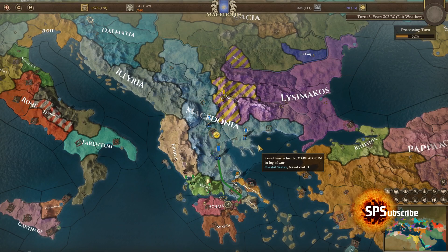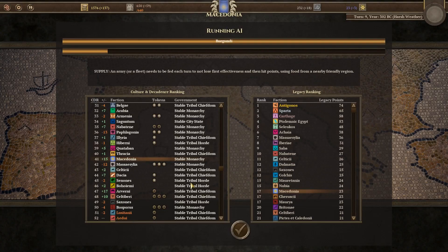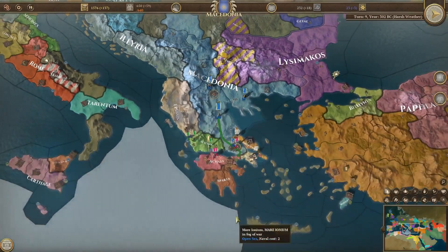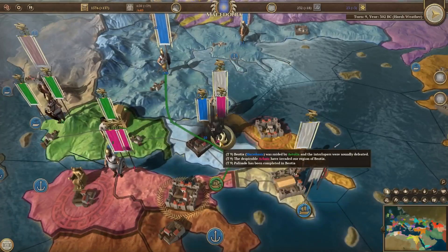They're hitting me here — or they're trying to besiege me, probably. That's going to be interesting. So we have 41 now — we moved 15 places up in the ranking, which is very nice. Let's see what these guys are doing. Getting this territory is going to be really good. They're trying to besiege.